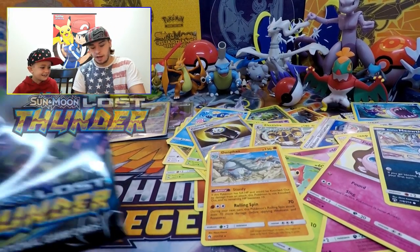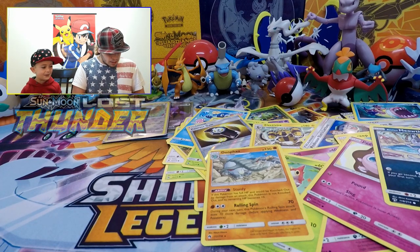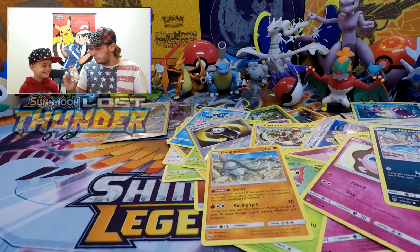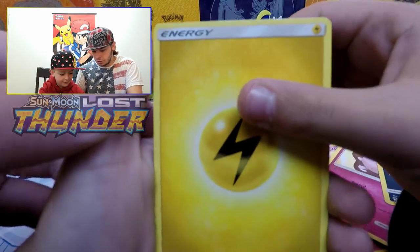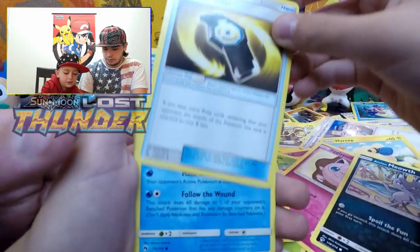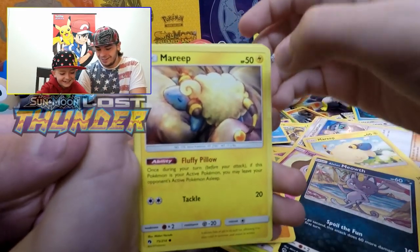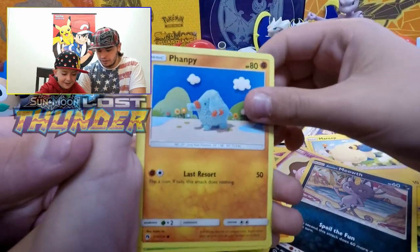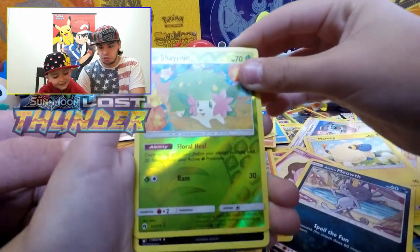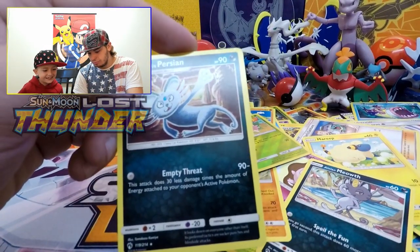Last pack of the box — hopefully we get something amazing. We got Electric-type energy, Cobalion, a Pupitar, a Counter Catcher, Bruxish, a Durant, Marill, a Faffy, Nincada, a reverse holo Shaymin — we don't have one of her either — and an Alolan Persian as the rare. 90 damage and 90 HP. That's pretty sweet.